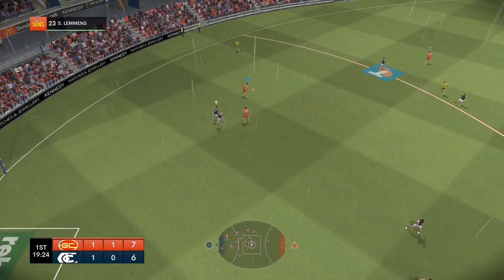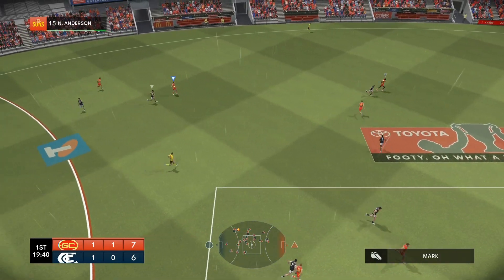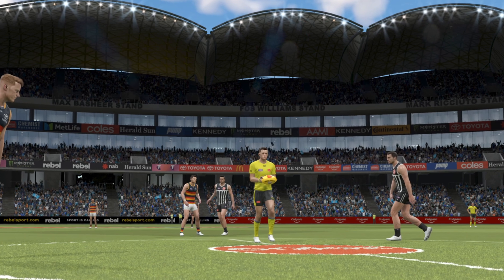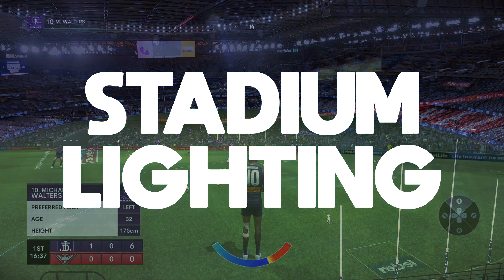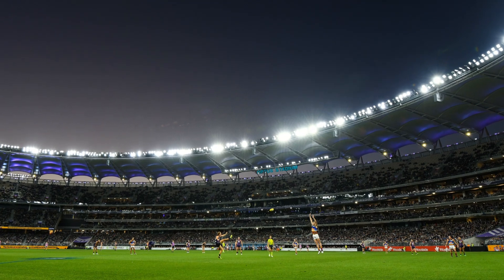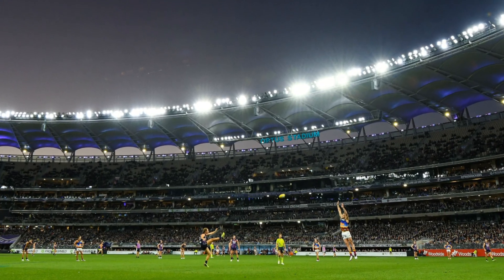Up next is stadium lighting. I think shadows could use a lot of work, particularly in the upper decks of the bigger stadiums. Adelaide Oval is a perfect example of a stadium that is way too dark in those upper decks, especially during night games. I'd also love to see some stadium-specific lighting — for example, the roof of Optus Stadium is usually lit up in the colours of the home team. These are little details but they can go a long way to adding realism to the look of the game.